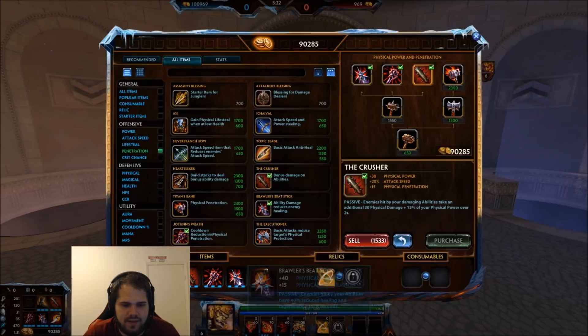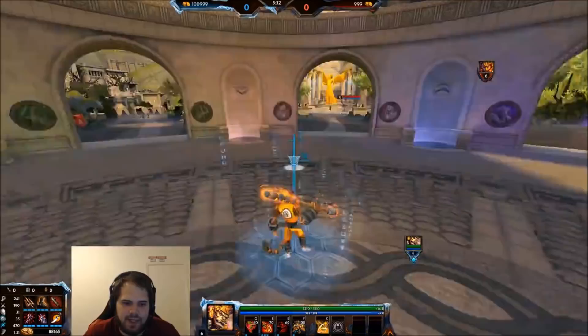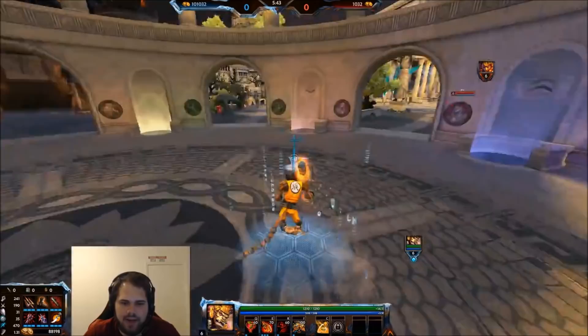You can go Deathbringer or Hydras. I'm going to go Hydras because I know you one-shot with this. Deathbringer is perfectly fine; Hydras is fine. Really any damage item here is good — that's the main focus. Heartseeker is a good buy, though I'm not the biggest fan because when you ult it can be a little awkward with who you hit.